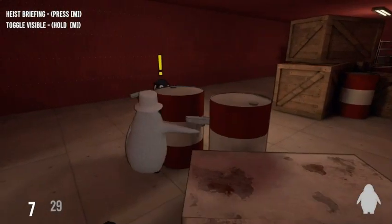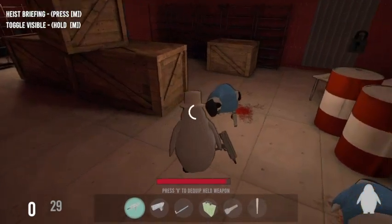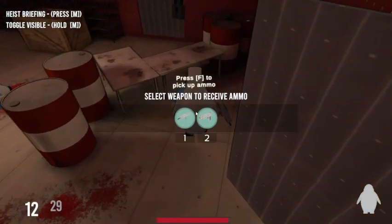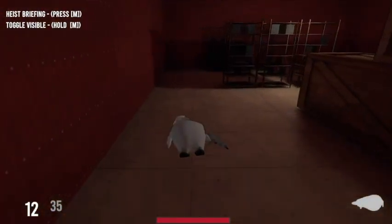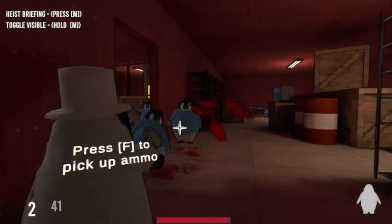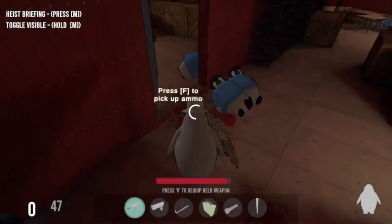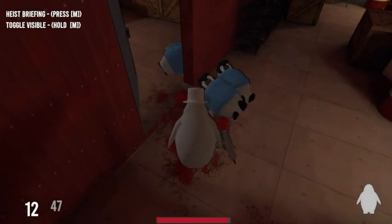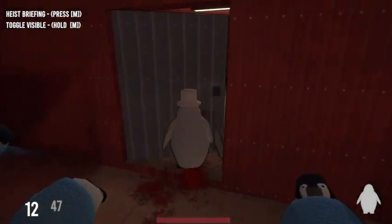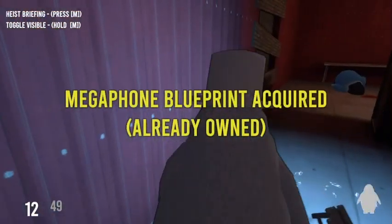Oh, it's a party in here! Gotta reload everything. There are so many guards — they've gotta be protecting something up here. Where's the extra gun he's carrying? I guess he wasn't carrying anything. What's this over here — mega blueprint acquired! Megaphone acquired!